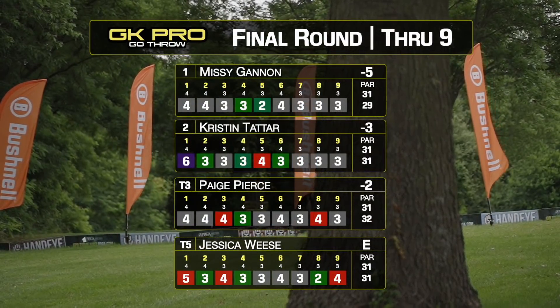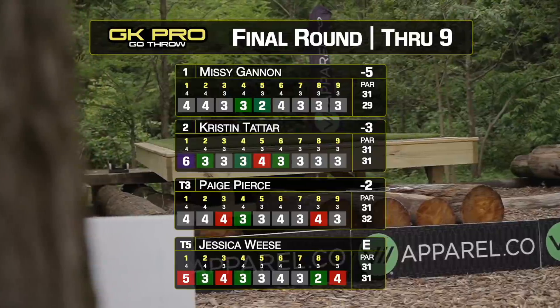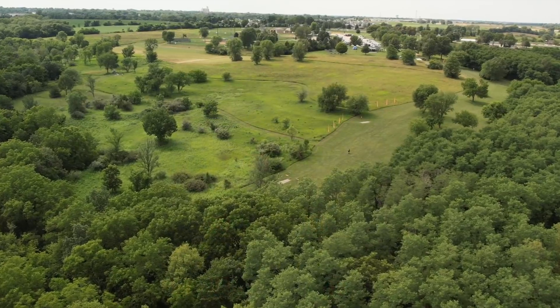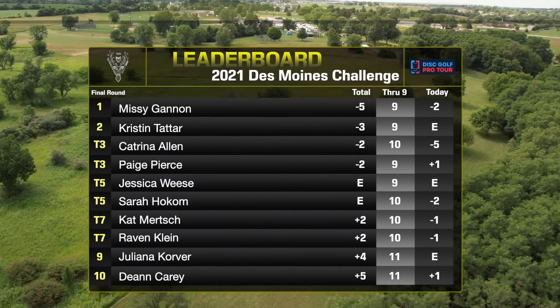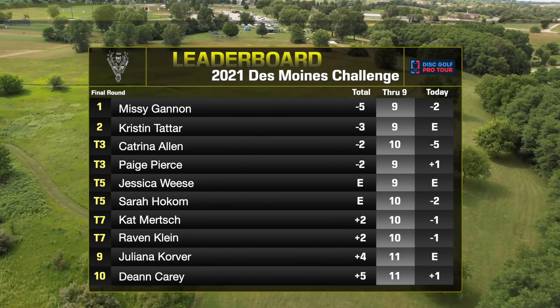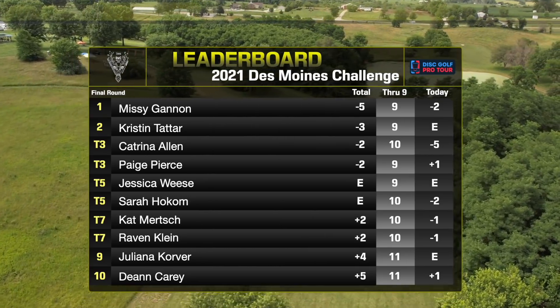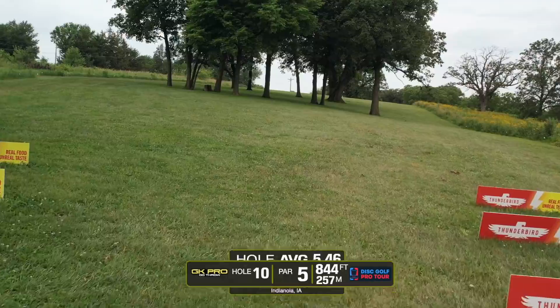Here we have the scores after the front nine. Missy Ganning with a very clean front nine at five under, followed by Kristen Tatar at three under. Paige is close behind, only one behind Kristen. And Kat is making a move today — she is five under so far and has moved up the leaderboard to tie Paige in third. Nine holes left, I'm so excited.